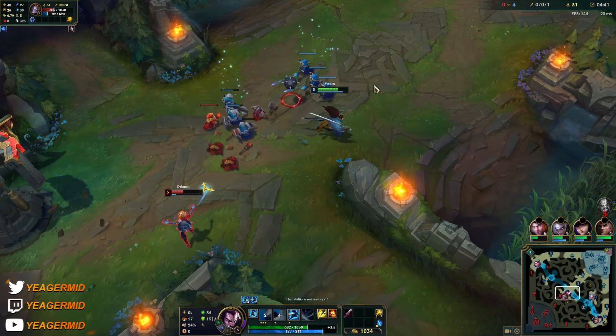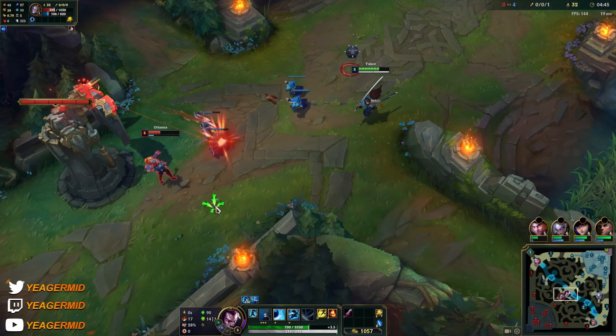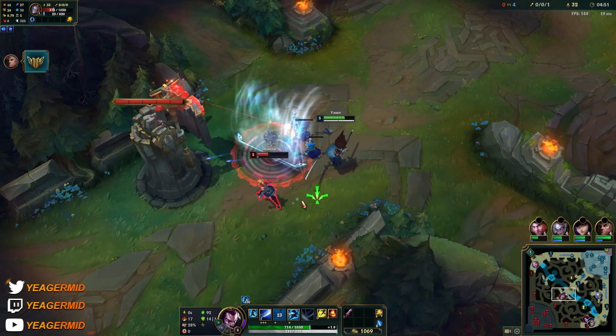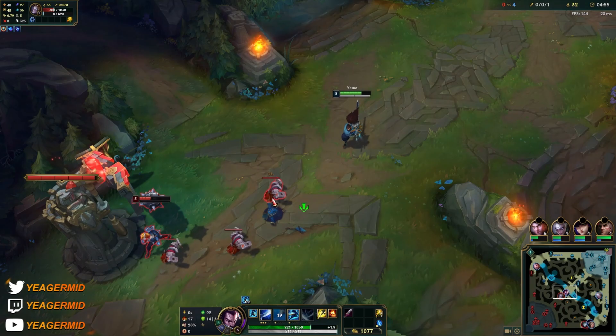I like to use the wind wall to zone the opponent away from being able to farm. You see — the wind wall stopped the Q. It just stops right in front of it.